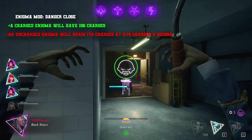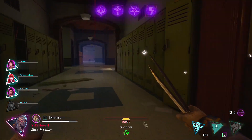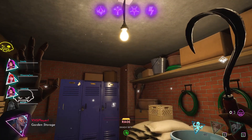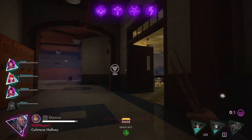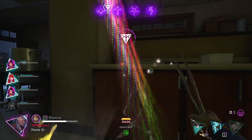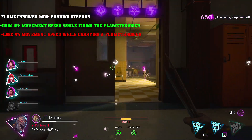Enigma mod 'Danger Close' — a charged Enigma will have 156 charges, but an uncharged Enigma will drain its charges at 0.75 charges per second. You'd have to remain as close as possible to the monster and stay in its tension track while charging it, because if you stop charging it, it reduces charges rapidly. They're already pretty hard to charge up — especially against a Doll Master — but once fully charged you'll have an Enigma with 156 charges, which can be used as a really good slowdown weapon. Once fully charged, it also won't drain at all — the negative is only while charging.